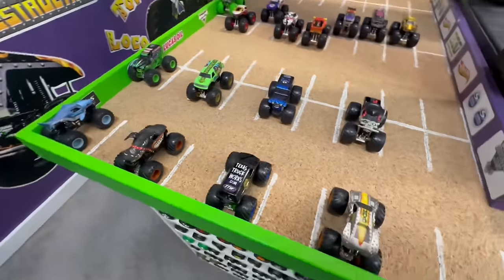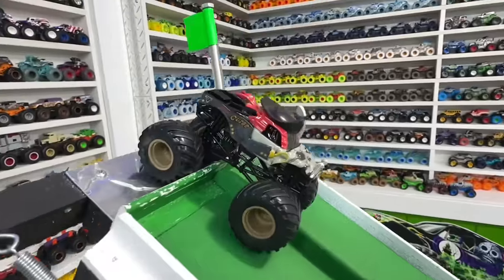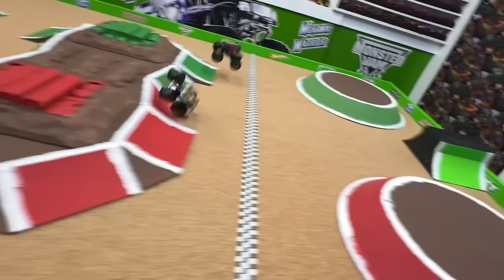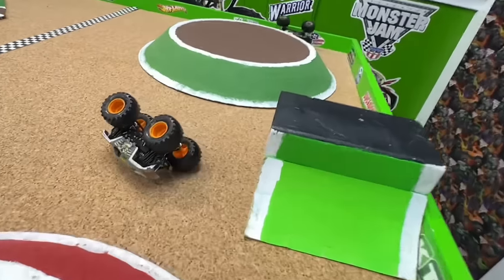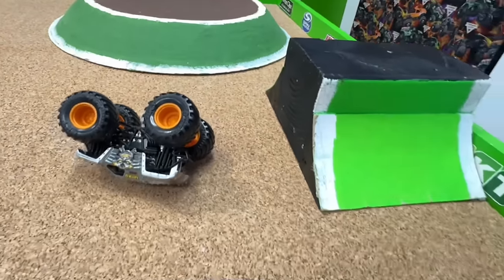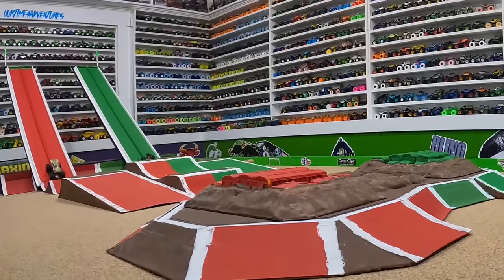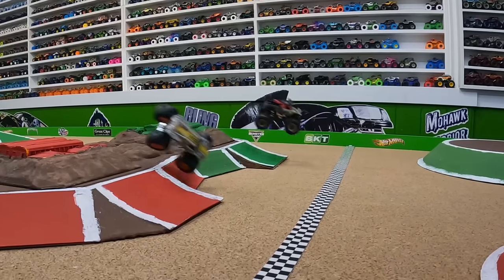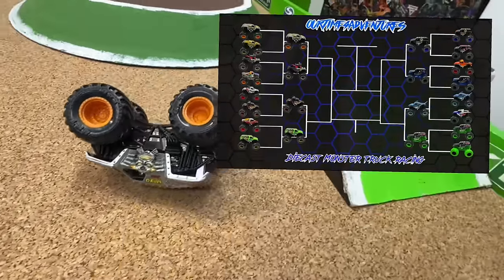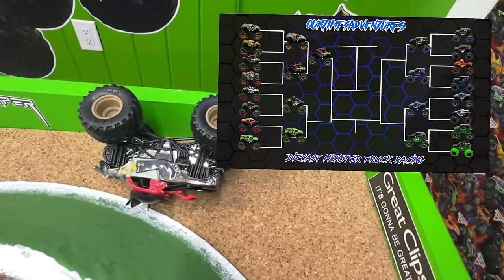Up first in round two: series one Max D racing out of the red lane taking on Pirate's Curse in the green lane. Wheel to wheel coming down the ramp into that first jump, big air from both trucks, landing wheel to wheel at the line — it is Pirate's Curse by a truck length! What a close run to start the second round. Both trucks wanted this win to move into the semi-finals, wheel to wheel in the air, smooth landing, Pirate's Curse just pulling away. Pirate's Curse crosses the line first — the first truck to move into the semi-final round!